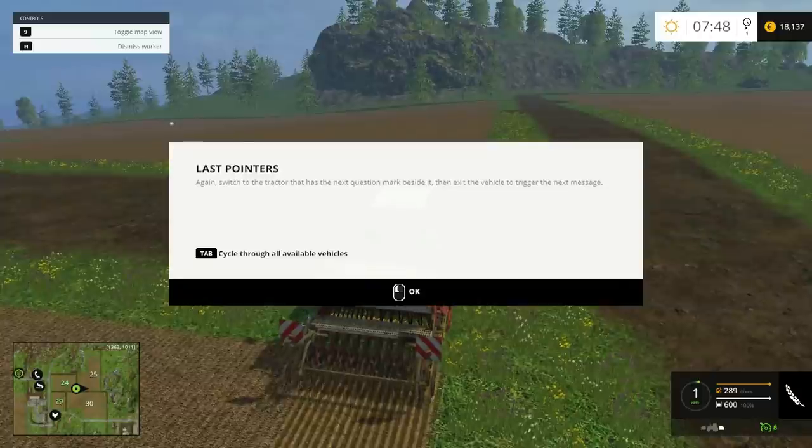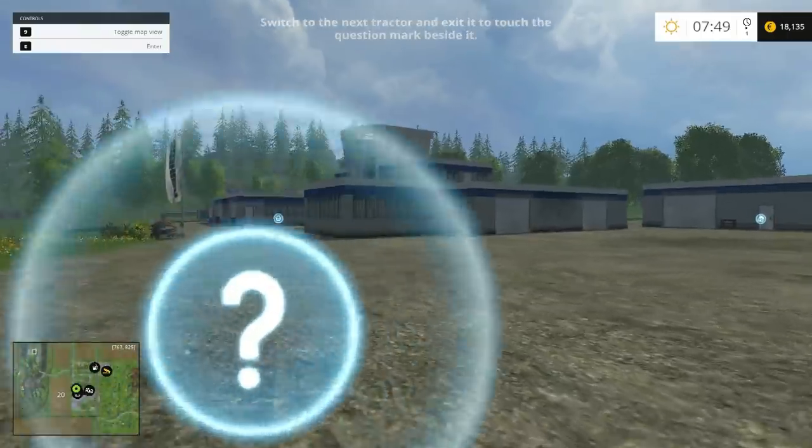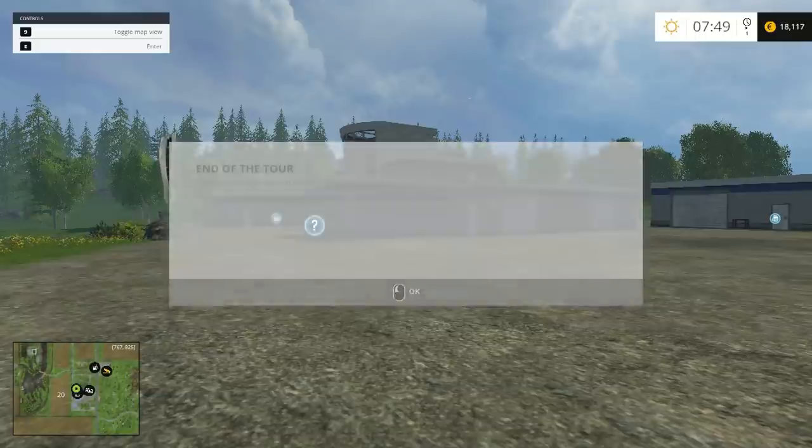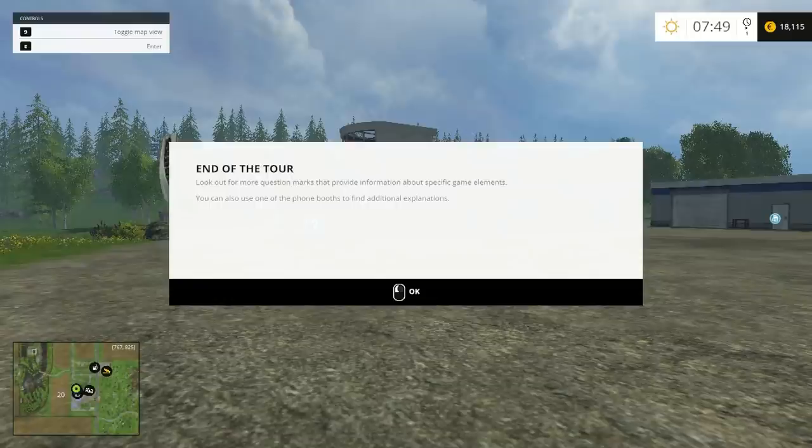Switch to the tractor with the next question mark and exit the vehicle to trigger the next message. The vehicle shop - this is where you sell your vehicles and tools or buy new equipment. You can visit the shop in-person or trigger it by pressing the button shown. End of the tour! Look for more question marks for information about specific game elements. You can also use one of the phone booths for additional explanations. Good luck and have fun in the world of farming.